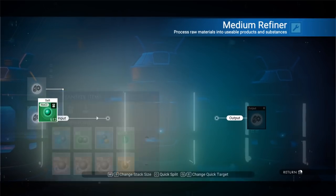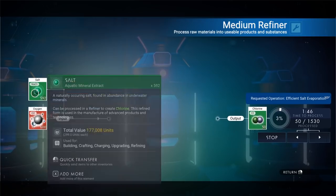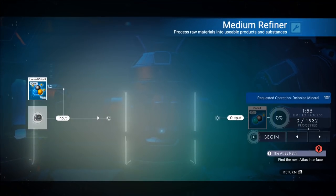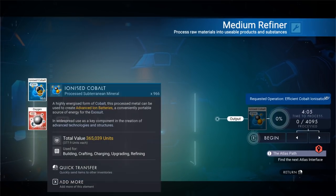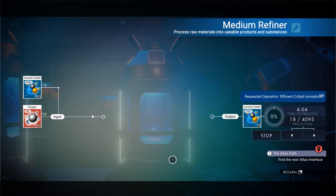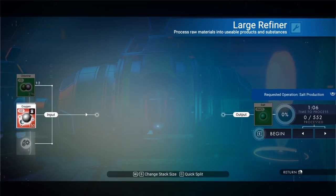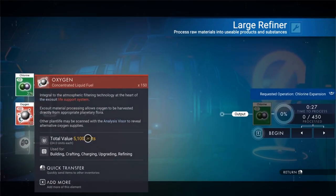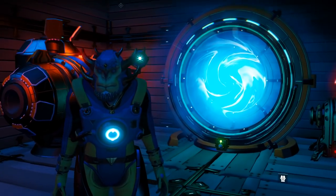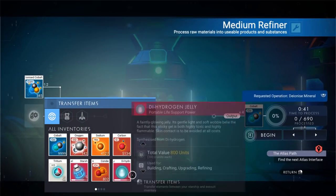I'll throw my salt in the refiner — it does the exact same thing as ionized cobalt: five pieces output for four pieces input, two of each. It's a great way to multiply your money because oxygen is so cheap. Now with ionized cobalt: you pay one ionized cobalt and two oxygen to make six ionized cobalt. Same thing works with chlorine — one to six and two to six — so you will need oxygen, but oxygen is cheap. You can find it on every single space station and every little ship trader will sell it too, so stock up and buy tons of oxygen.